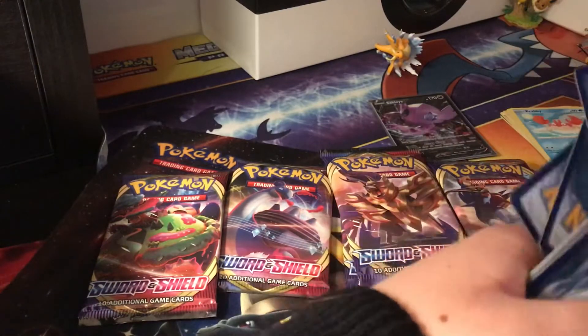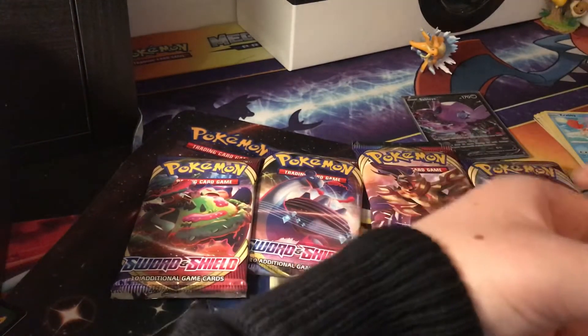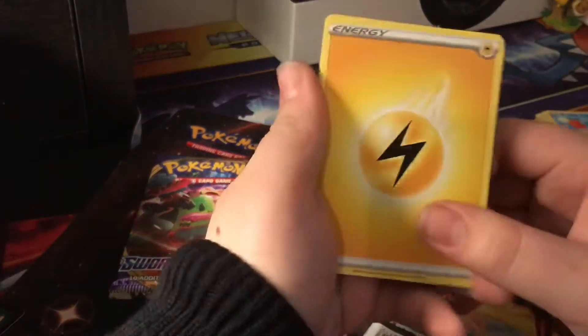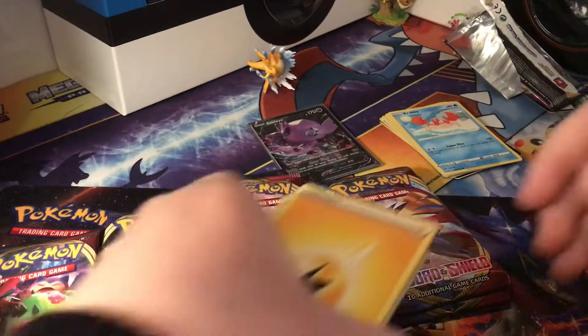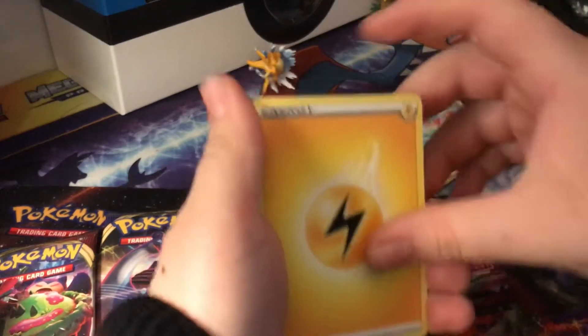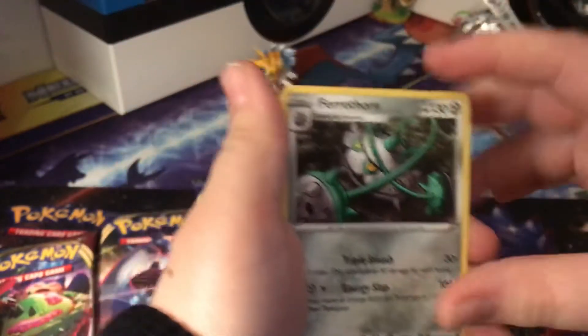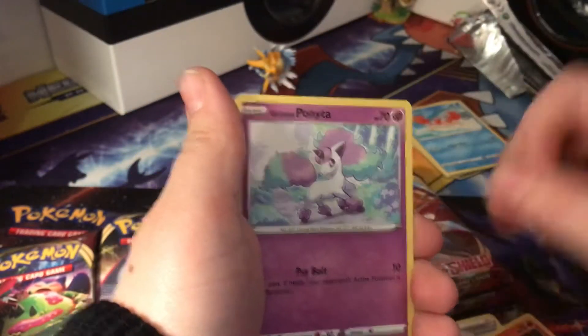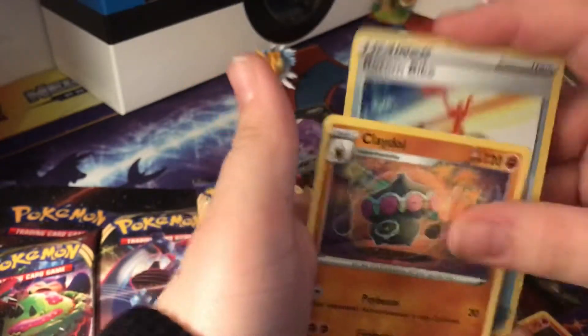Three, four — if we don't get anything else but the Sableye V, I'll be fine with that because that's my first ever. Alright, I love these new energy cards. Electric energy, Poké Gear 3.0, Aurora energy, Ferrothorn, Salandit, Galarian Ponyta, Munchlax, Sobble, Blipbug, Rotom Bike, Claydol.